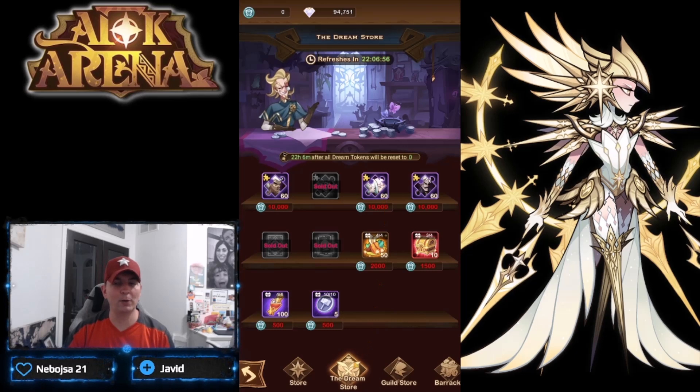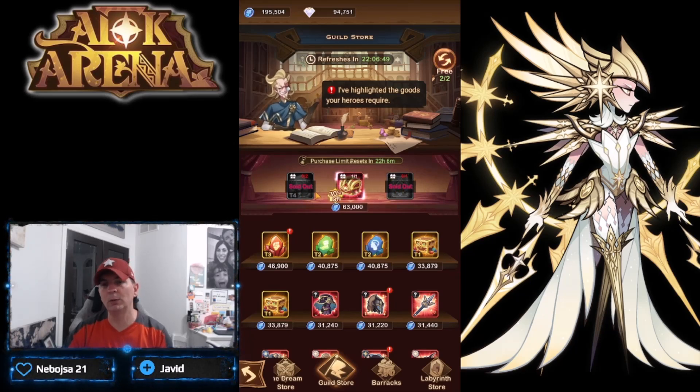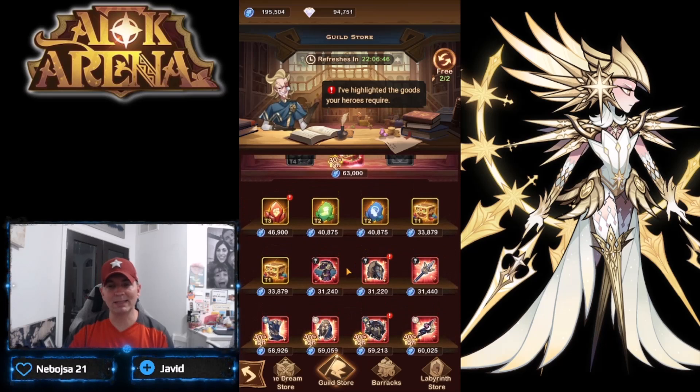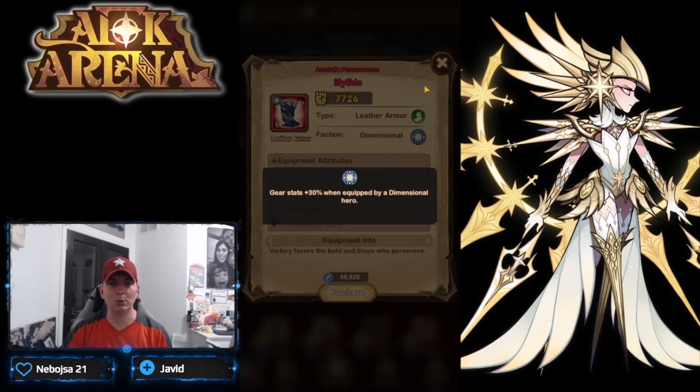In the guild store, you want to buy out the time emblems - right up here - as well as the tier four stones. For the rest, focus on the dimensional gear, which you can see right down here. If you don't have Rem and Amelia already purchased, you'll be saving resources to pick up those heroes. Right now I'm looking for a caster dimensional piece for Amelia and a caster chest for Rem - those are the only two pieces I need.